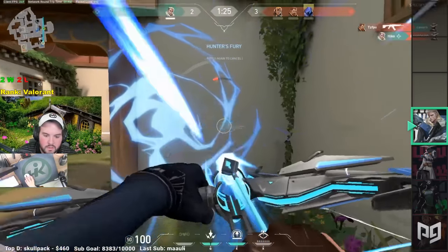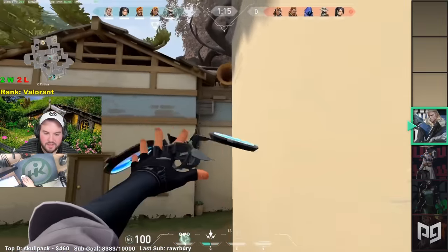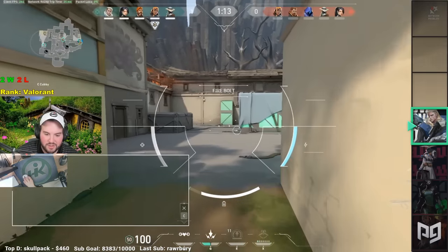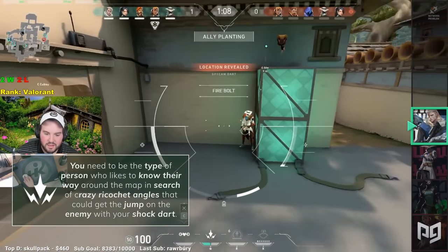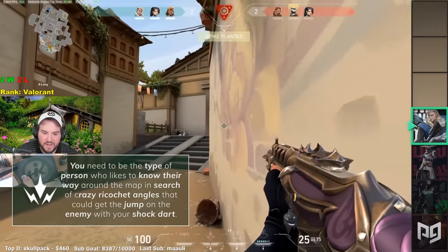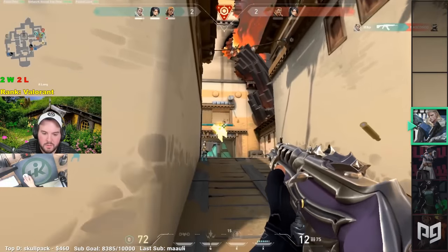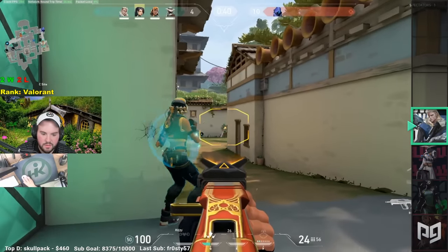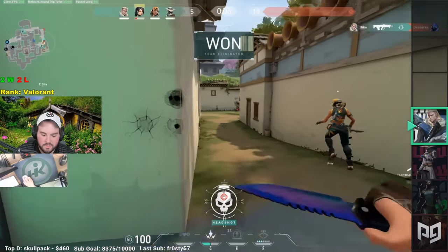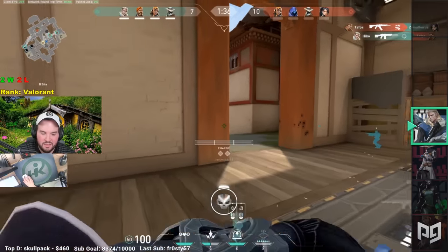Sova isn't necessarily made for an aggressive mindset — a more supportive mindset is useful when playing Sova to help out the team and bait the enemy into bad fights. You need to be the type of person who likes to know their way around the map in search of crazy ricochet angles that could get the jump on the enemy with your shock dart. Sova is an agent that doesn't just come naturally and instead has a high skill ceiling. If you like hunting and tracking your prey, Sova is the stealthy hunter for you. Just always remember, all it takes is one bad decision for the hunter to become the hunted.